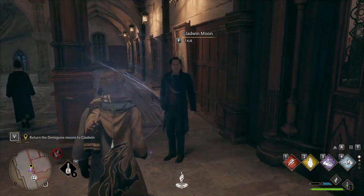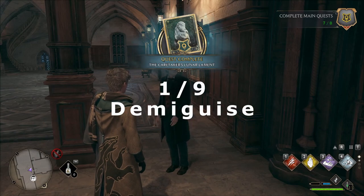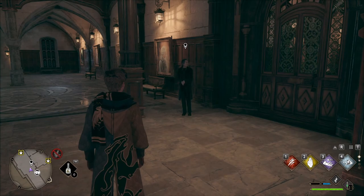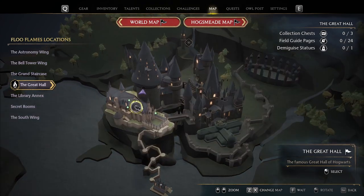Head back to Gladwin Moon to finish the quest, and that'll count as one out of the nine you need to level up your Alohomora spell. Next I'll show you how to get seven more statues in Hogwarts and one in Hogsmeade, as we'll need to unlock level 2 locks to get the rest of the statues in Hogwarts.